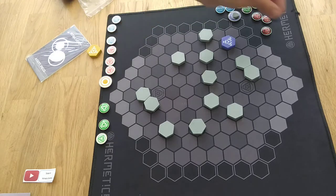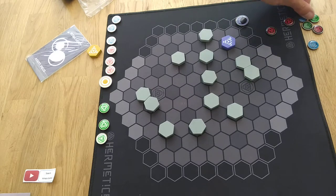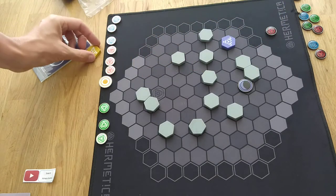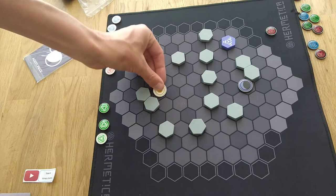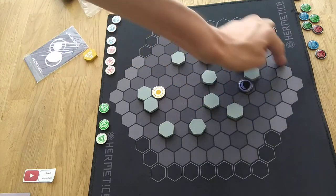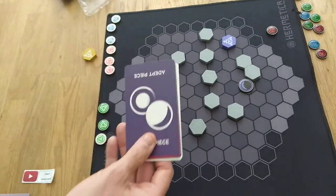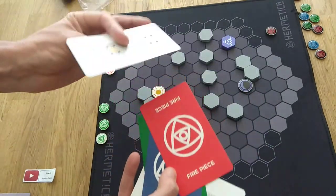I do recommend having them just off the table so you can see what you've deployed. So speaking about deployment, you have at most three actions. Initially you're going to place out your piece here, which represents your piece called the adept. What the adept represents is ultimately what you're trying to do — you're trying to get your adept piece across and reach your opponent's home zone. You also have some cards here which give you a bit of a reference.